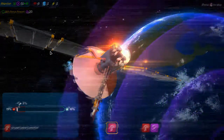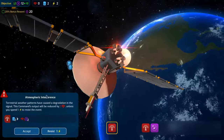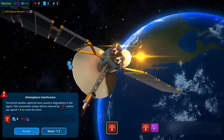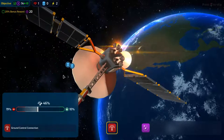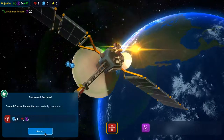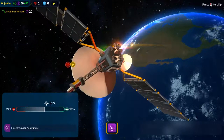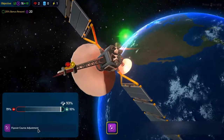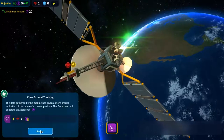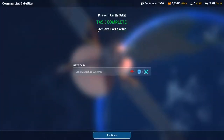I lose a comms — do I need that comms? I'm gonna accept it. I think I maybe do. We're okay so far, so good. Accept, and then the next one is three of them or one of them — got a bonus though, that's nice. Accept five — we've done it! Task complete, achieve earth orbit. New task: deploy satellite systems.